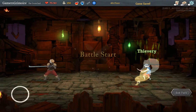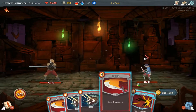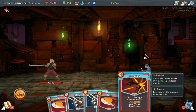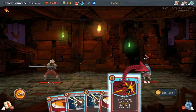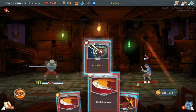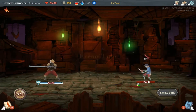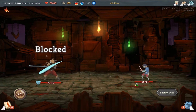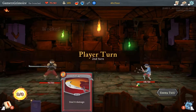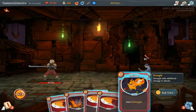What do we got here? Thievery — it's a thief. If the vulnerable target... I'm actually going to just get armor up and strike it, put those back in the deck because you want to draw multiples. Ooh, he stole gold from me!